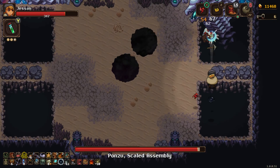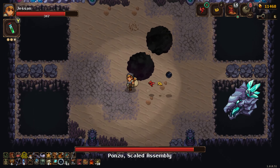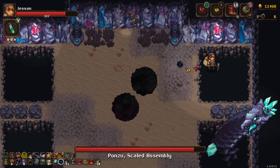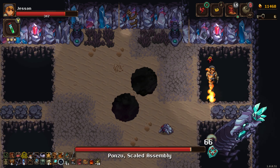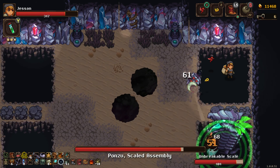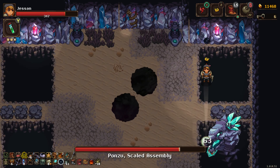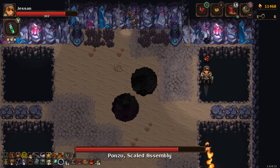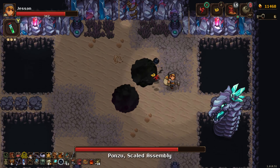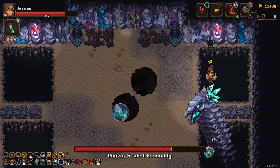I can fight from the pits where I don't think any of their attacks hit me. Yeah, most of his attacks can't hit me from here, so I'll just fight him from here.